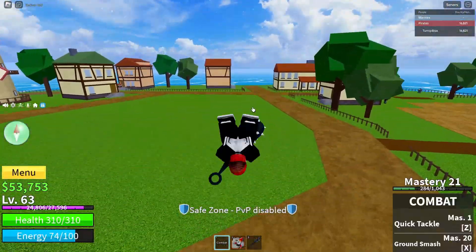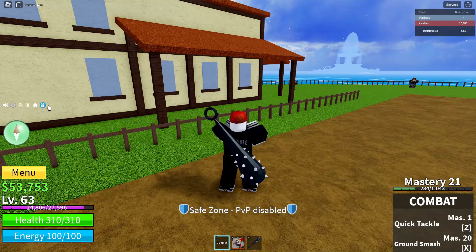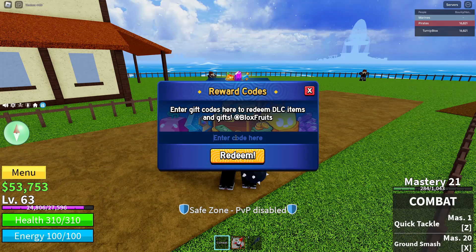For the code, what you're going to want to do — you can see my mouse cursor here — bring your cursor over to the blue circle with a white present on it. Once you see that, go ahead and click on it. A big menu will pop up saying 'Reward Codes — Enter gift codes here to redeem DLC items and gifts at Blox Fruits.' Right below that there will be a little space that says 'Enter code here.' The code you're going to want to put in this box is: FREE_MAGMA_FRUIT_100K.